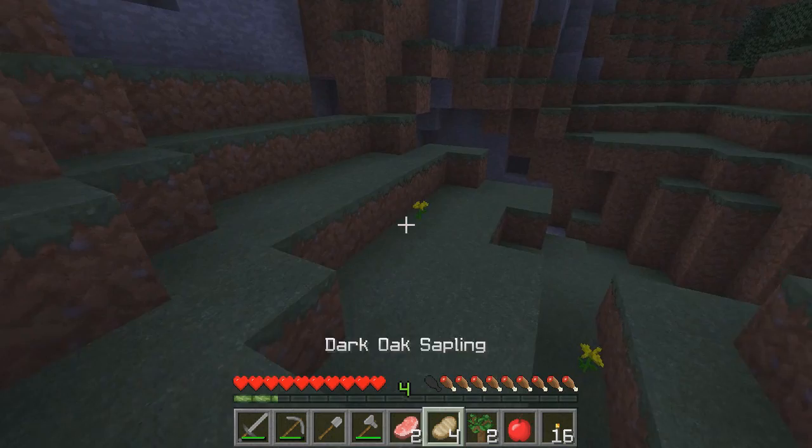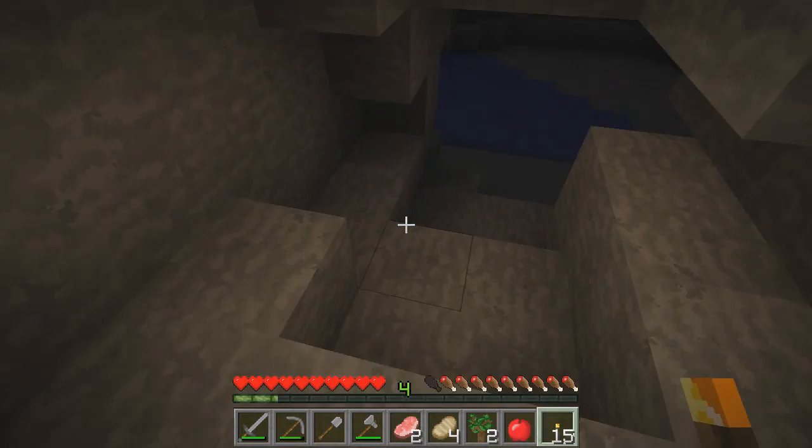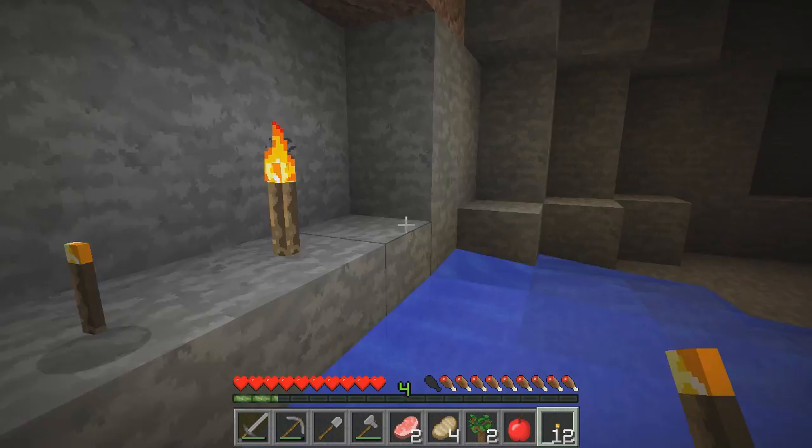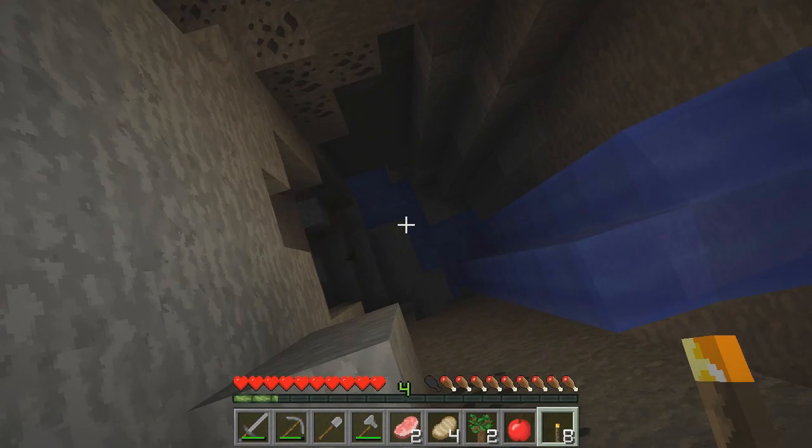This is a nice coal. All right, this is probably done. One piece cooked. Finally — this is going to be so much better with lights. Oh, this is actually a cave! Yeah, you didn't know that? I thought it was like a little crevice. It actually looks like it could go somewhere. Yeah, I saw it. Holy hell, this actually does go somewhere. Goddamn — that's all kinds of coal, man.